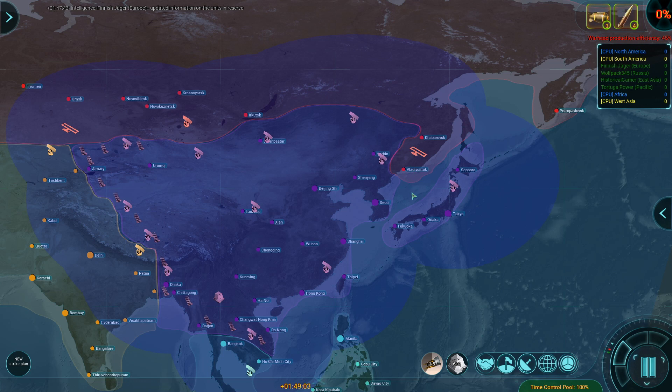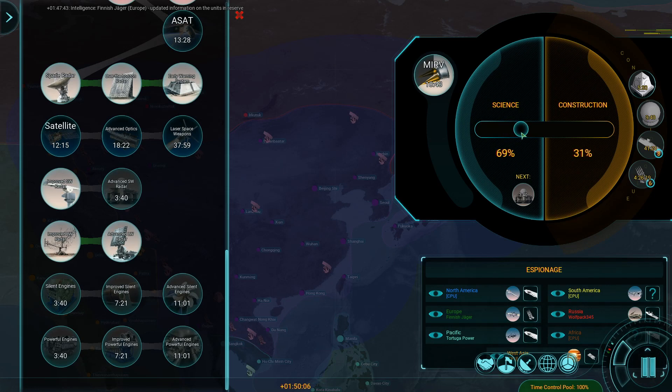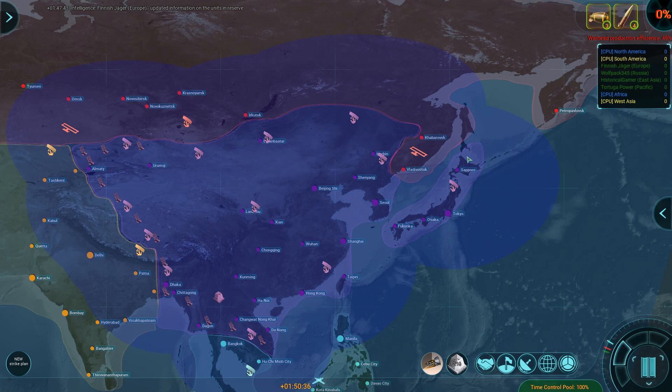The problem is, the way the game treats SSBNs is they actually have to be on the surface when they're firing their weapons, which is obviously not very historically accurate, but it's done that way for balance reasons. I see the fleet moving, Wolf. Yeah, I got two destroyers heading south towards Cape Town, and then my carrier group is here as well. Just two destroyers by themselves? Yeah, I'm hoping they'll be able to make it down the coast.